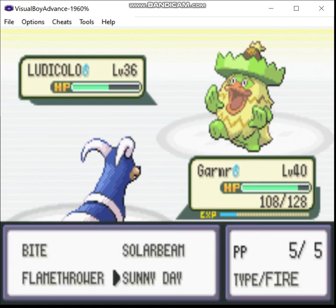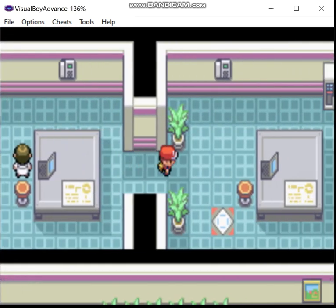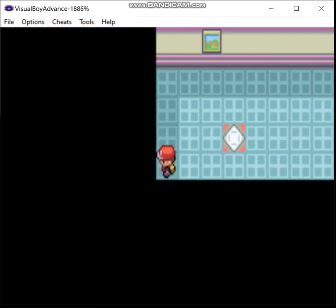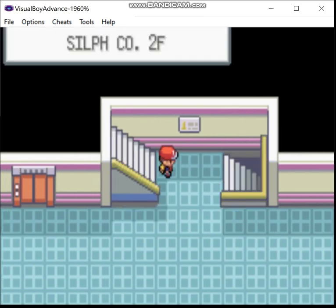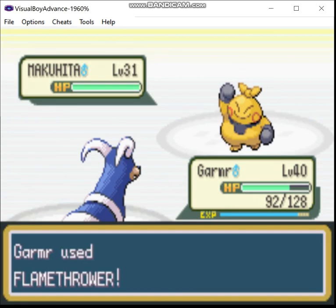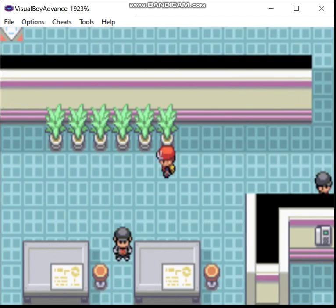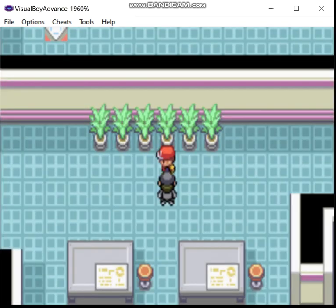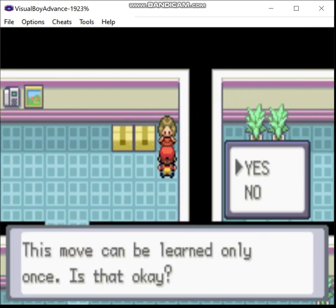We'll actually be back in this room later on, because we have to go down this way to fight Blue. I think it's that teleporter right there — but again, we're going to clear all the trainers first. Did I fight you? Yes. Now we're down to the second floor. Stop wasting my time. Who are you calling a kid? This chick teaches Thunderwave to one of your Pokemon.